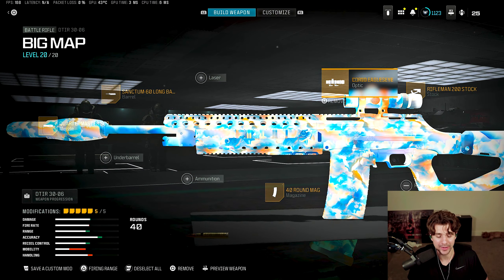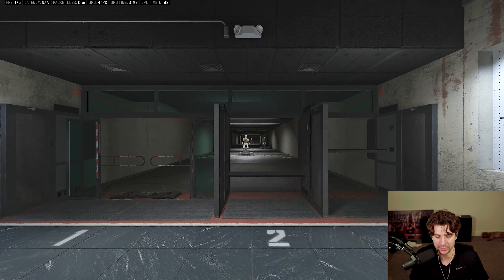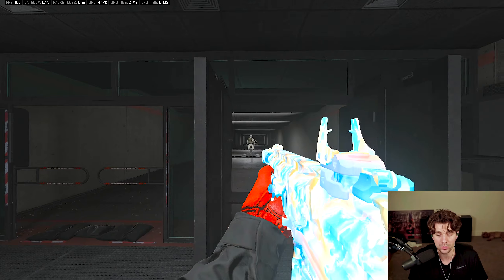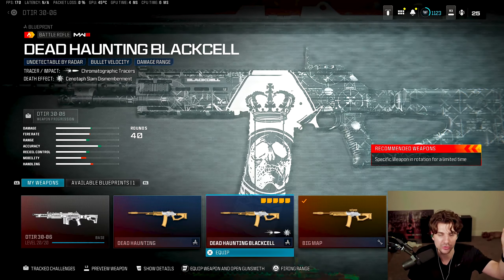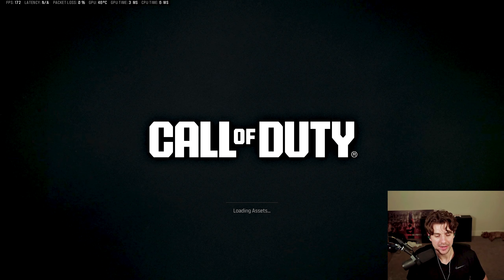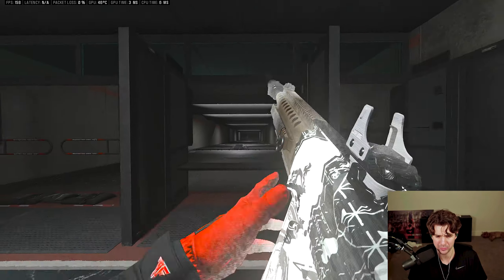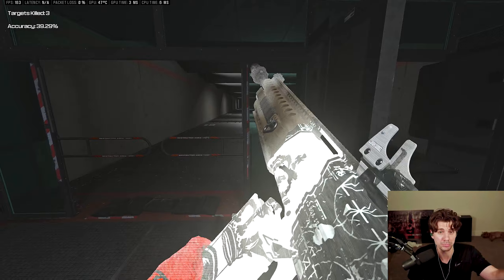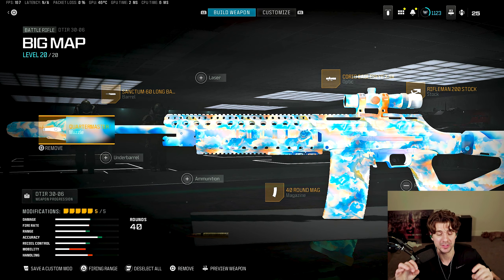I have one more secret tip for this weapon. If you use the Jack Glassless optic there's a lot of visual muzzle flash and smoke that can be annoying. To avoid that, go to the Dead Haunting Black Cell blueprint in the battle pass — I know it's a little pay to win, but if you equip this blueprint and use the Jack Glassless, the tracers actually eliminate the muzzle smoke on this build. A lot of streamers use it for exactly this reason. With the choreo 2.5 optic the tracers actually look worse, so I wouldn't recommend that blueprint for the 2.5 build. Those are the two ways to build the DTIR.